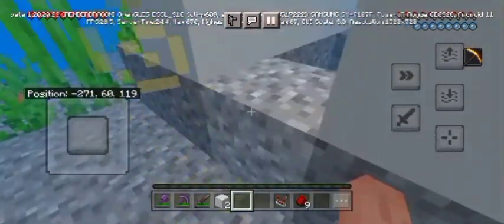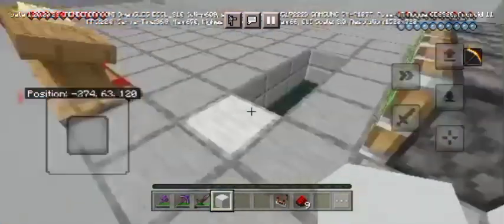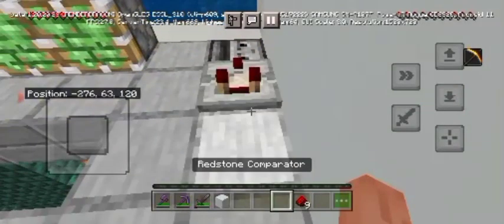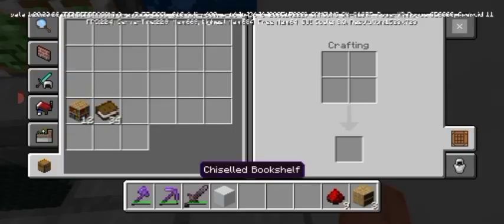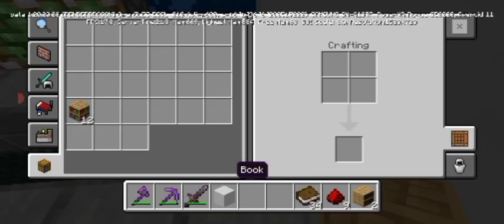Now that's done. I'll place the comparator for that — place this here. Then get the bookshelf and get the chiseled bookshelf and place it like that.